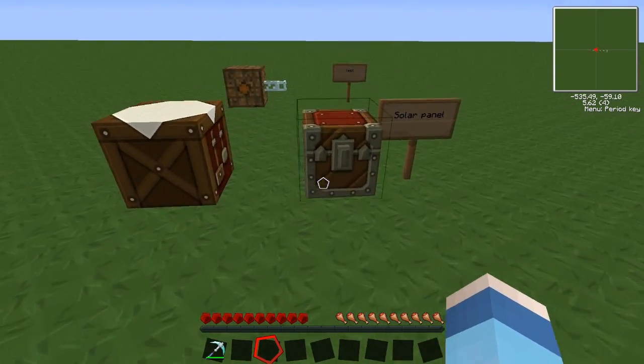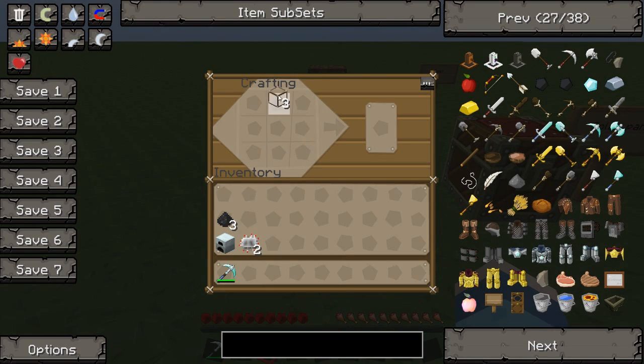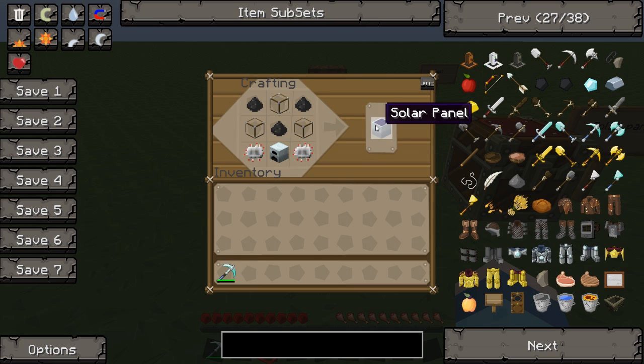Cool, so let's move on to the actual solar panel itself. This is how you craft yourself a solar panel — three glass, three coal dust, one generator and two electronic circuits, and voila we have a solar panel.